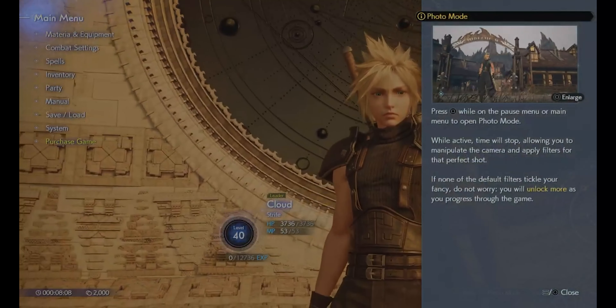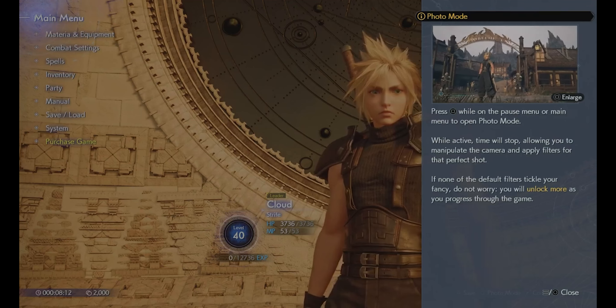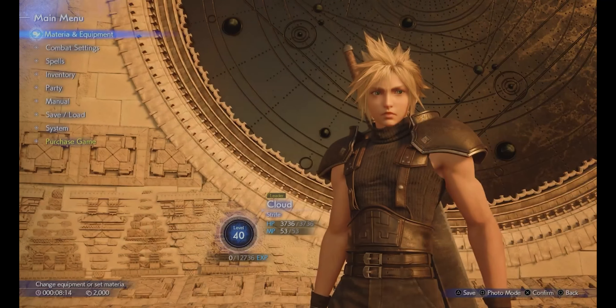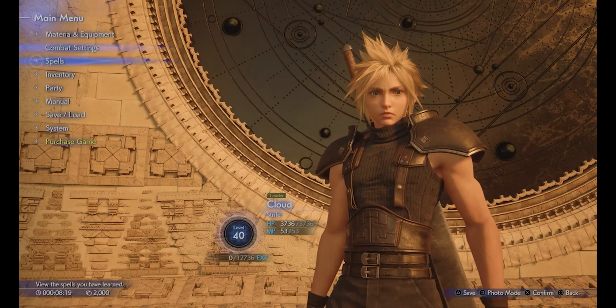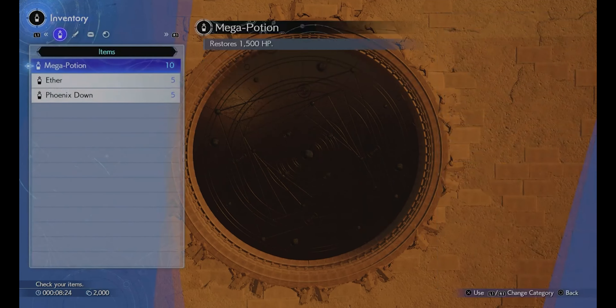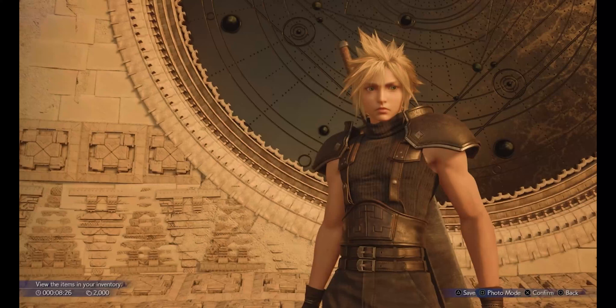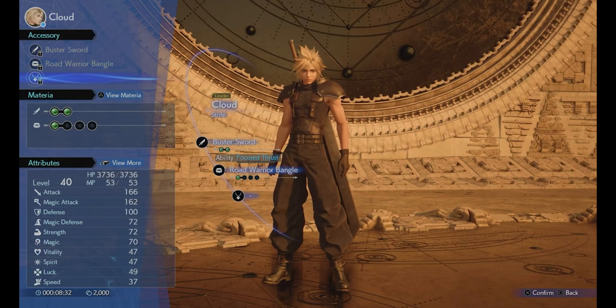Next is the UI. They kept it fairly similar, just made it cleaner and nicer. They got rid of the character portraits and just put the characters on display. But for the most part, the main menu UI is pretty much the same — weapons, inventory, armor, all that — it's clean and organized. There wasn't really anything wrong with it, so it's a solid thing. Why fix it if it ain't broken, right?